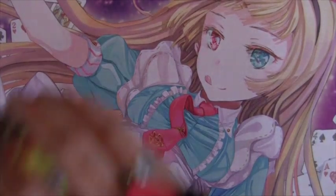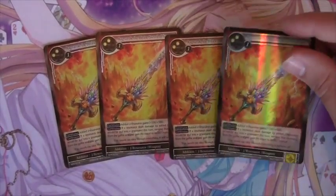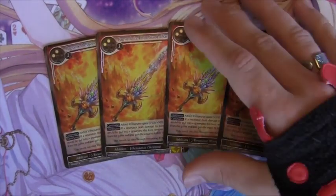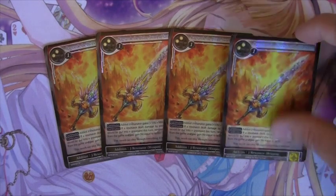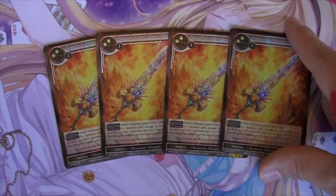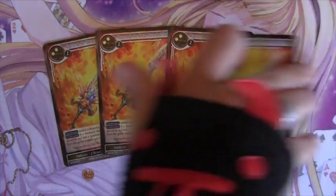To close it out, the Ragnaroks can go on Snow White and make her an even bigger tank — plus she already has target attack, which is great. They can also go on his small creatures and make them big threats, and they help recur life. A really good choice to back up Snow White.